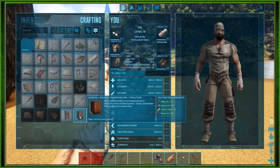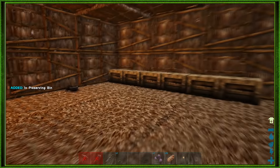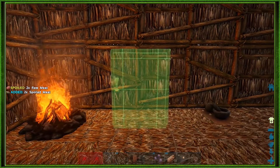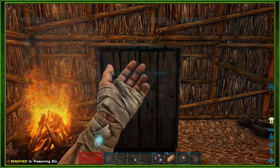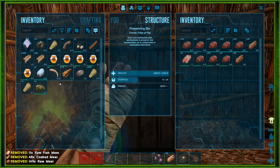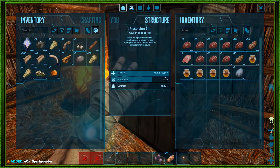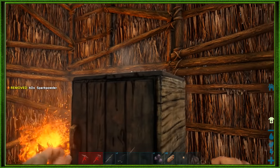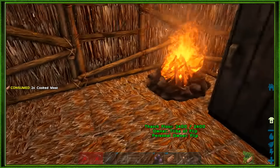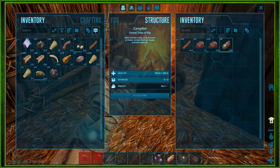Now we can make our preserving bin and get all this food out of our inventory, which is just driving me bananas. If only there were bananas in this game — they're rich in potassium and deliciousness. We'll put the preserving bin right next to the fire. Let's throw all this food in, all the honey and eggs, some spark powder — boom. It took me probably 20 plus episodes to figure out what preserving bins were for, but now we've got it.